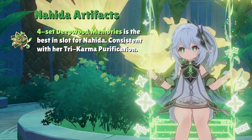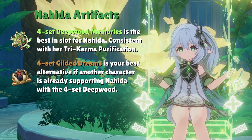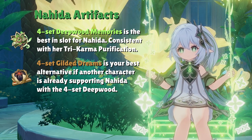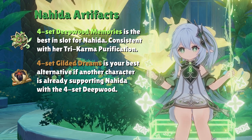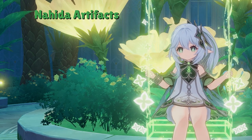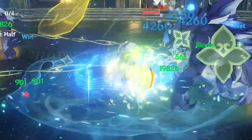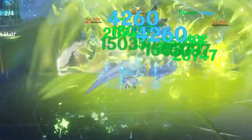Given that Nahida wants to get as close as possible to 1000 EM to cap out her Ascension talents, Gilded Dreams is the easiest way to do so. Beginners can use the 4-star 4-piece Instructor as a nice EM stat stick for both Nahida and her team. When in doubt, shoot for 1000 EM as a first priority — if you follow this rule, your Nahida build will look good.